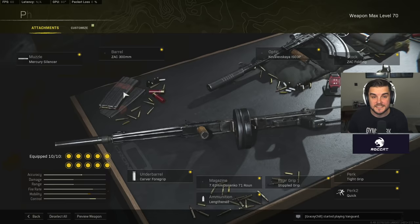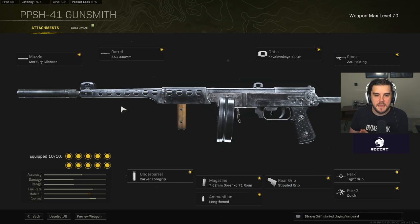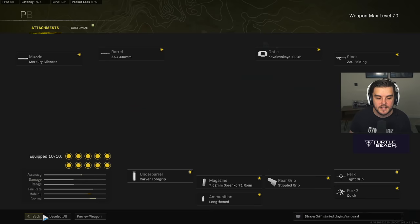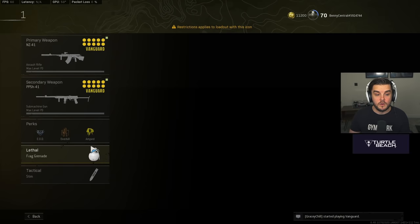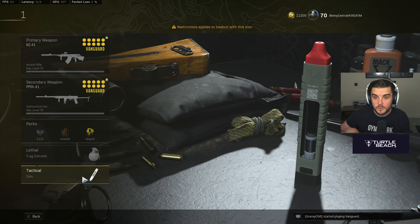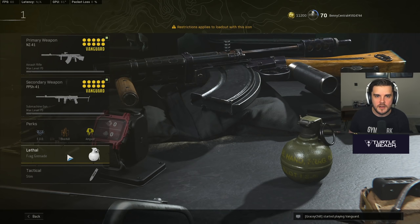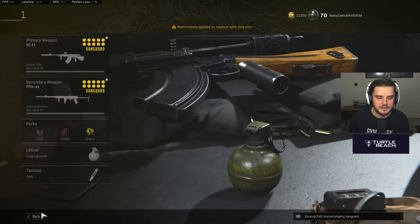I pair the NZ41 with the PPSH, which also got a slight nerf but is still, in my opinion, alongside the MP40 the best Vanguard SMG. The setup is: Mercury Silencer, ZAK 300mm barrel, ISO 3P iron sight, ZAK Folding Stock, Tight Grip, Stipple Grip Tape, 71-round Gorenko mag (the most important attachment), Lengthened ammo, and the Carver Foregrip. For the rest of that loadout: EOD, Overkill, Amped, Frag Grenade, and a Stim. Stim is really cool — you get a three-second burst of speed, great for flanks or escaping. Frag Grenades are now the best lethal because you can cook them, lob them into a room, and do 225 damage.